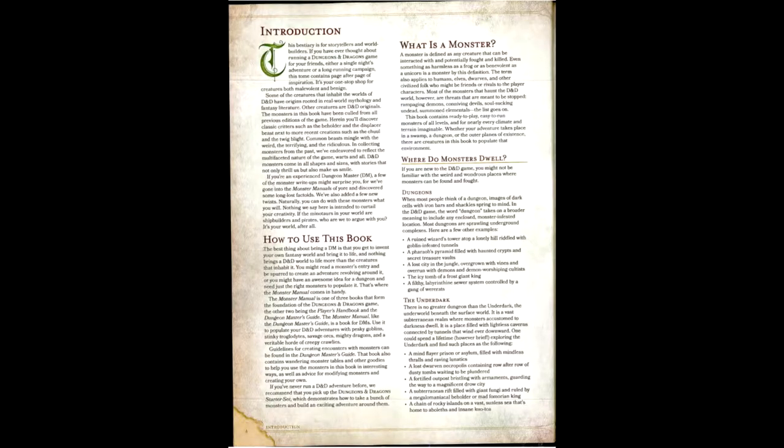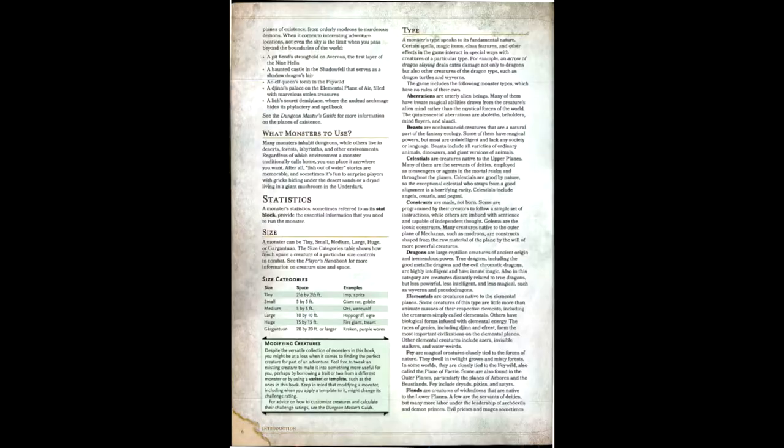The opening section describes what monsters are and the environments they can be found in, giving a few examples of regions that might be infested with said monsters and which ones to use. Following that, we get a series of entries on the gist of a monster's main stats: size, armor class, hit points, etc. Some of these entries show a baseline of what it should be according to size and challenge rating, but we won't get any real creation material until the Dungeon Master's Guide.